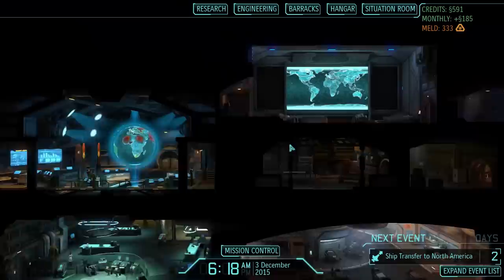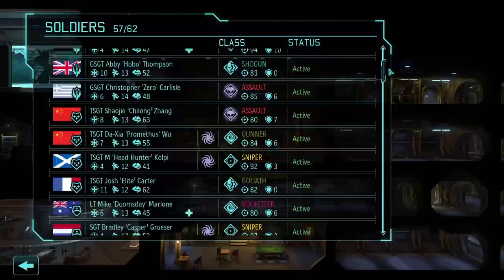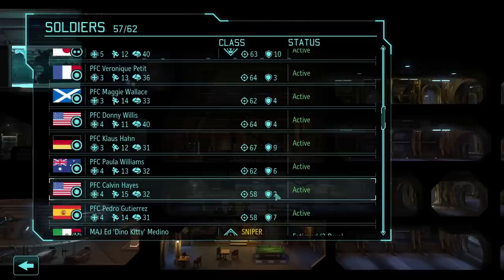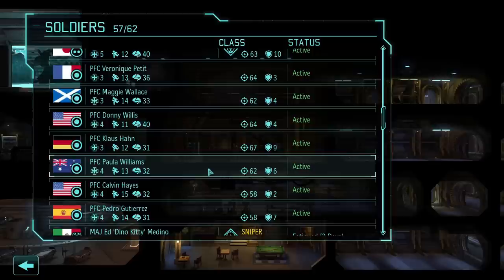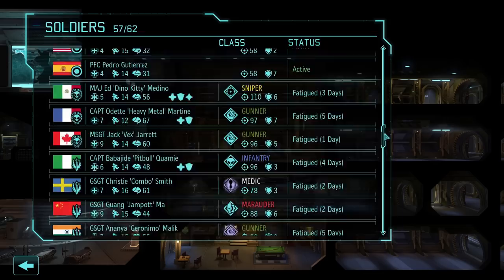Engineering — augmented soldiers, six more days. Let's take a look at the barracks. Got quite a few soldiers available, which is good to see. Still have some rookies — like these two here with pretty good mobility but horrible aim. I've utilized most of the good rookies. This one has 67 aim and 9 natural defense from Beta 14, but only 3 health. Maybe make them a sniper? They'd have to get to Specialist rank before I could turn them into a mech.